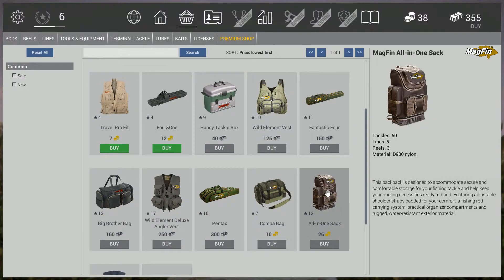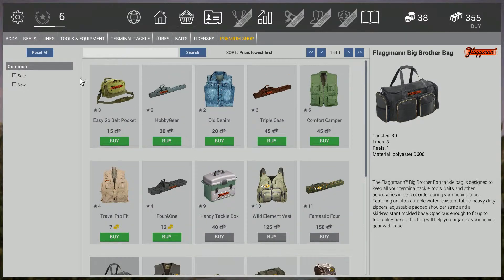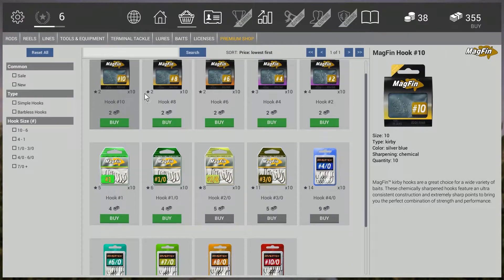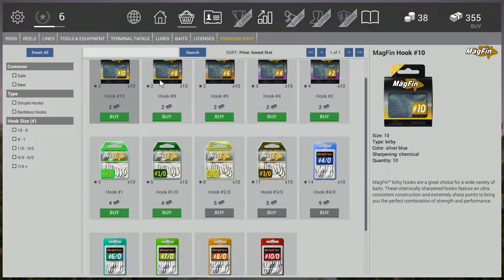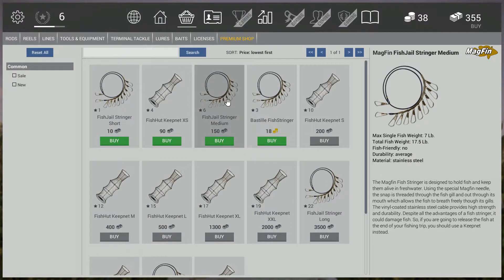Anything that costs gold coins is premium — probably the best items available. There are many more types of hooks here than in the location store. Stringers and fish keepers are here too. I need to upgrade mine because it only holds up to 13 pounds. That one there holds up to seven pounds per fish. Fishing licenses and baits are also available here.